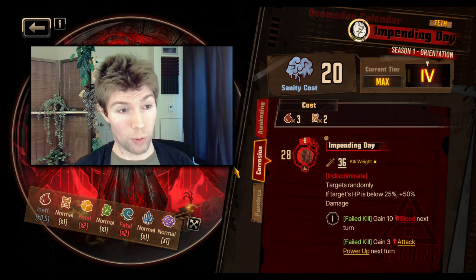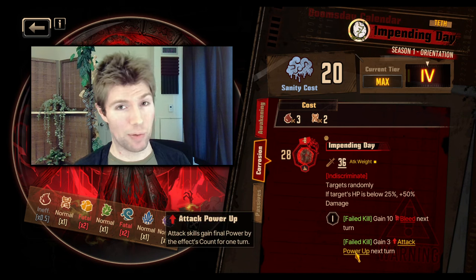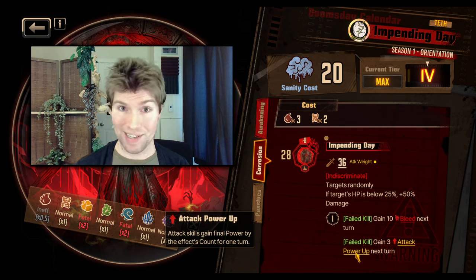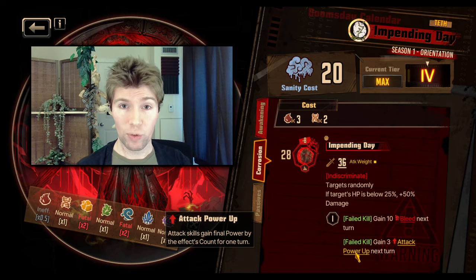I'm really more excited to talk about the Corroded version. If you fail to get a kill, you get 3 attack power up next turn. If you use this to turn on the passive, that attack boost will help you get the kills next turn. And although you can get kills with any of Sinclair's attacks, well, there's skill 1 — it might be a little difficult — so the attack boost can be really nice.